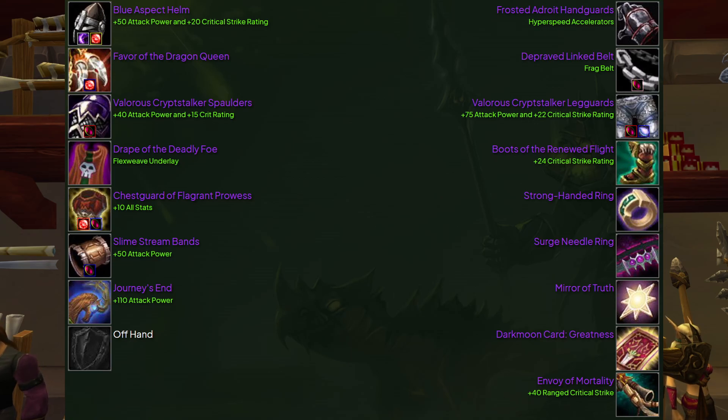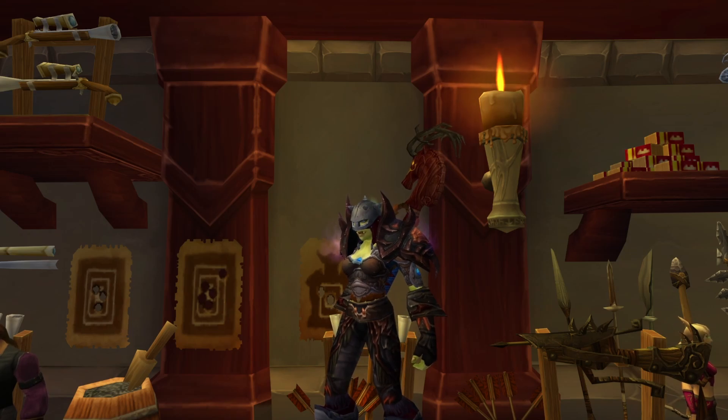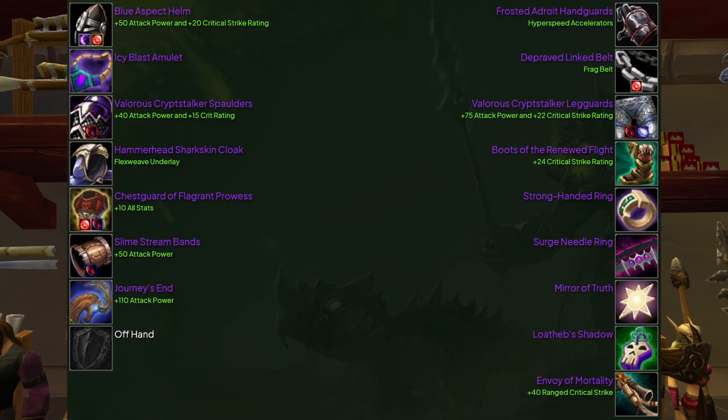Here's what the full BIS list looks like. Honestly, a 'realistic' BIS list isn't that necessary here — none of these items are incredibly hard to obtain, other than potentially the Darkmoon Card or the necklace, which is an inevitability if you keep running it. If we take out the hardest-to-get items we end up with something easier to obtain, but it's about a 1.4% loss compared to actual BIS — so not a big deal either way.